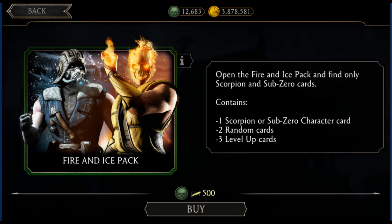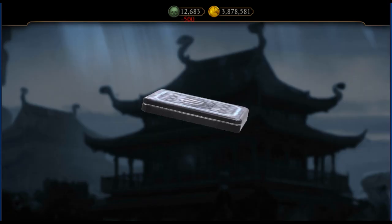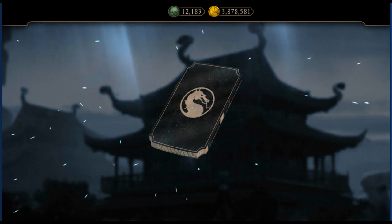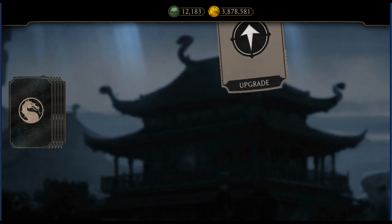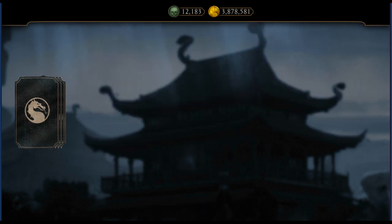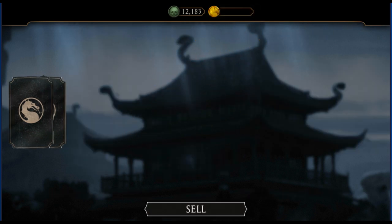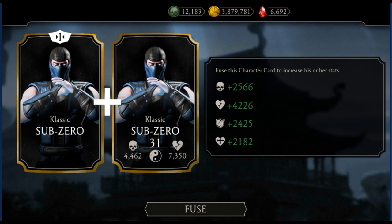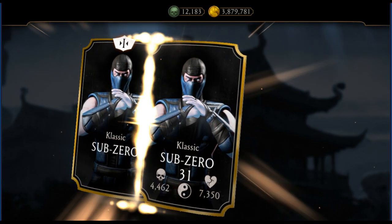I really hope to get some MK11 characters. Okay, it gives only three level-up cards — nothing really special there. Let's see what I'm going to get. All right, I wasn't that unlucky after all. I got Classic Sub-Zero. As you can see, I didn't have even one fusion of him — he was sitting at fusion zero, but now he's going to fusion one. That's something.